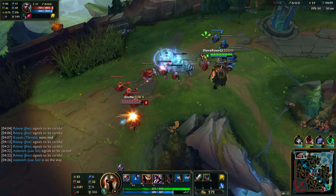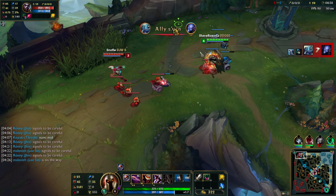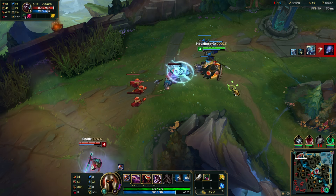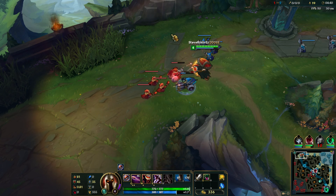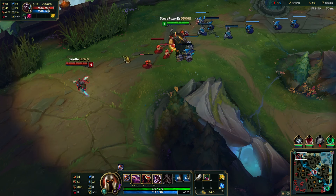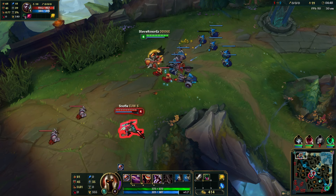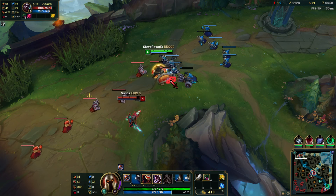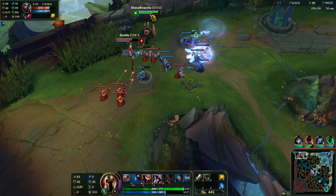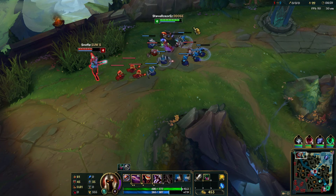I'm here, and so is Echo. Let's focus on farming. Nami was rooted for way too long there and still got killed — that's really odd. It looks like my team is doing well though. Echo only got a Ruby Crystal, and I was worried he might get a Claw or something. Let's auto attack him and hit Q as well, sidestepping so his Qs don't hit us on the way back.